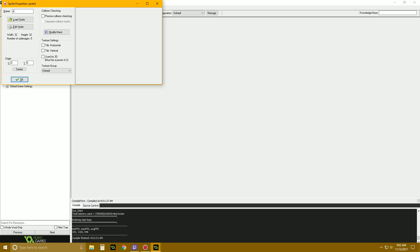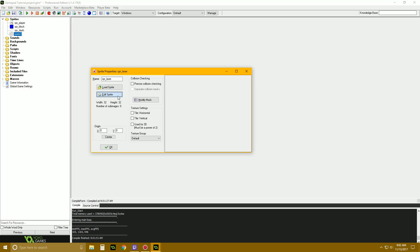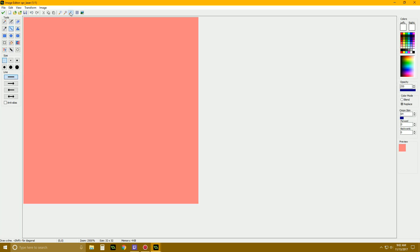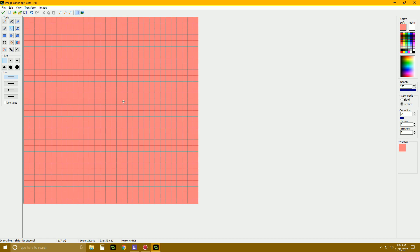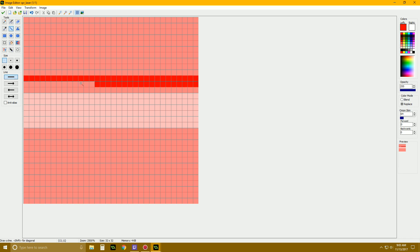So let's make SPR_laser. I like lasers. Let's make this 32x32. Let's make it red — red's a good laser color because it's like death and stuff. Let's make a nice gradient on it. That's a good looking laser. Now let's make it like 200 pixels wide.